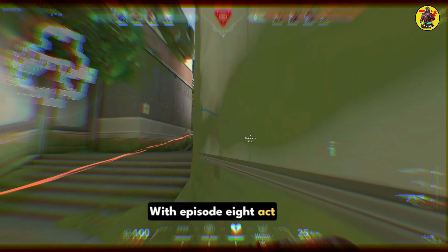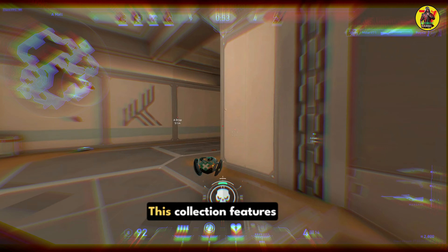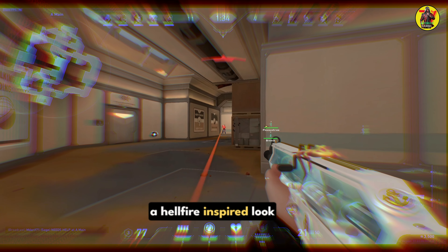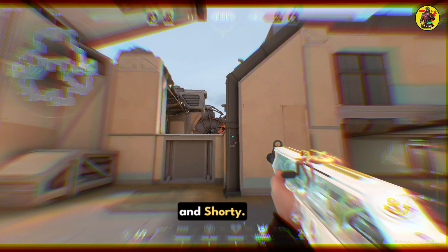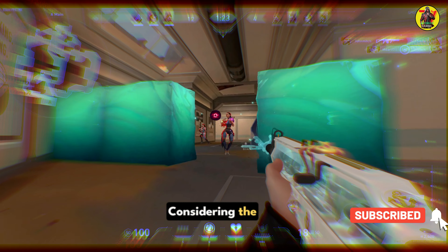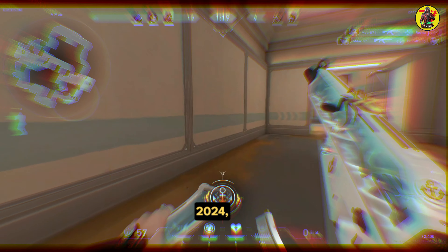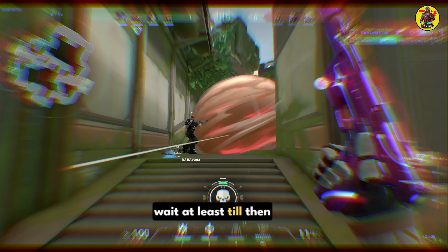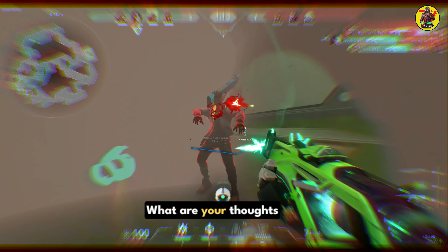With Episode 8 Act 2 kicking off recently, Riot Games dropped a fiery skin bundle named Primordium. This collection features a hellfire-inspired look with cosmetics for weapons like Vandal, Phantom, Spectre, and Shorty. It also has a melee weapon called the Blades of Primordia. Considering the Primordium bundle will expire only on March 27, 2024, players might have to wait at least till then for the Valorant Sovereign 2.0 collection to drop.